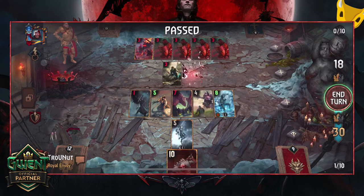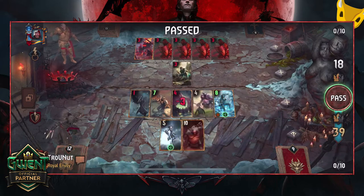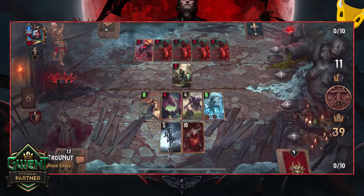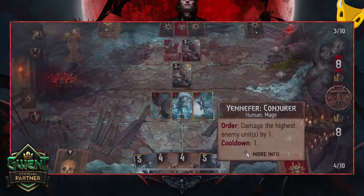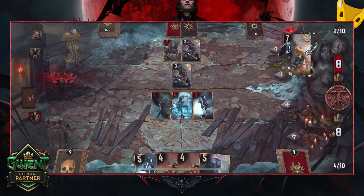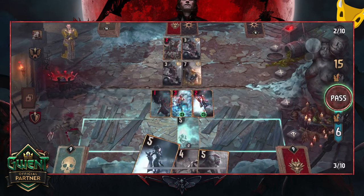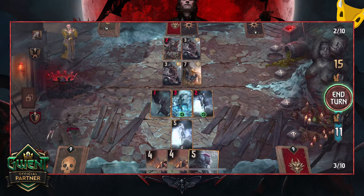Yennefer is the more interesting damage dealer in my opinion. If you manage to set up 2 at the same time with Garantir, your opponent's board can be cleared out in a few turns regardless of the amount of units on the board. You can use most of the other units in this deck to deal select damage to the higher units to quickly equalize your opponent's units before triggering Yennefer and maximizing her damage. If Nitral is also on the field you have even more control over your opponent's board and the game is basically over, especially if you manage to defend them with a Cave Troll since your opponent won't be able to target either of them as long as the Cave Troll is on the field.